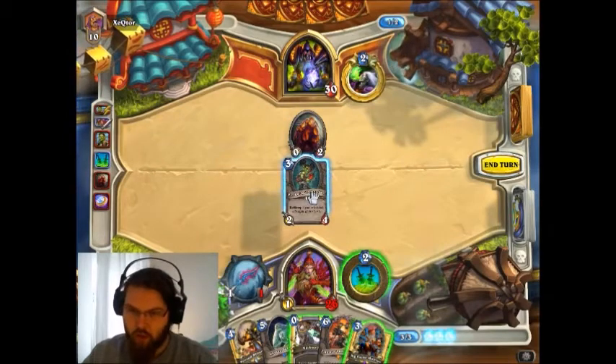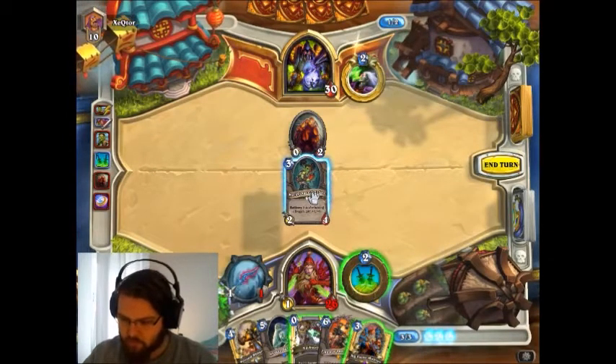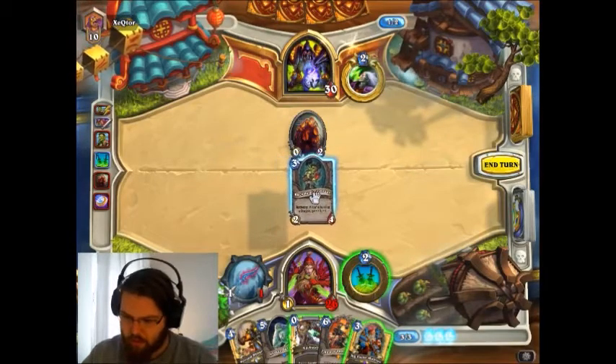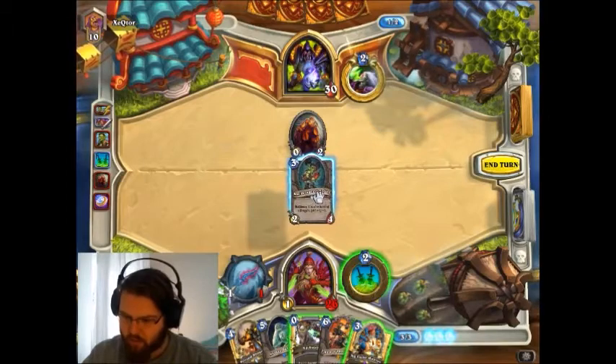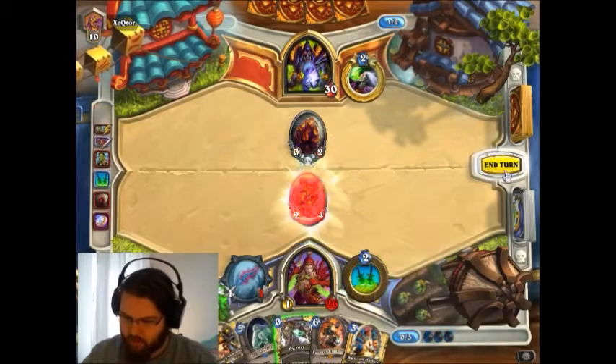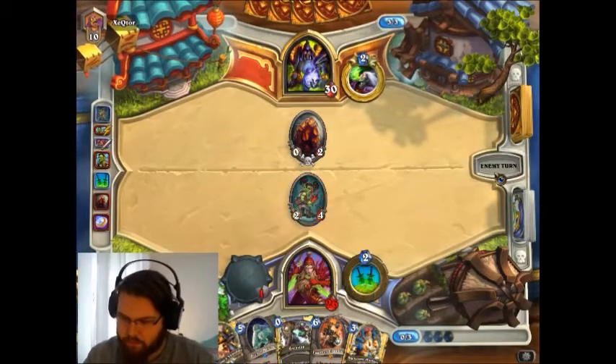That's why I put in Bloodmage Thalnos — to increase the burst of the Eviscerates in the late game. Because as soon as Handlock gets his Molten Giants and Twilight Drakes with Taunt out, we can't win. The Handlock deck is more of a late-game oriented deck than this one, although we're quite good with Ysera and especially Chromaggus. I'll play Blackwing Technician just to get a board presence.